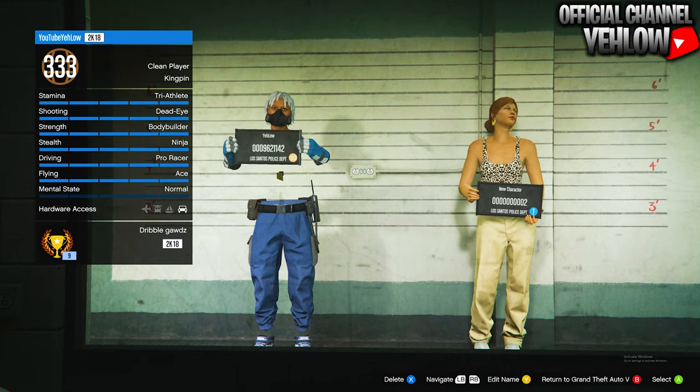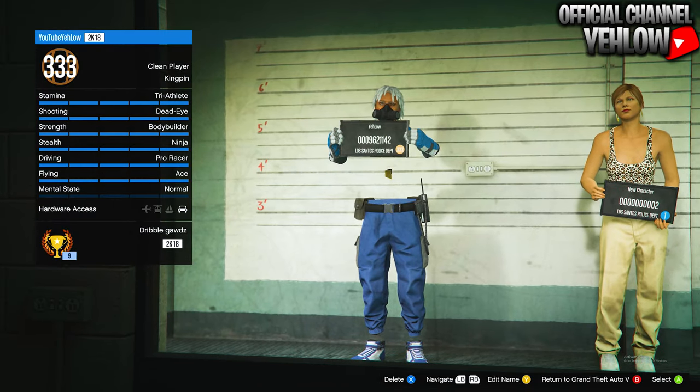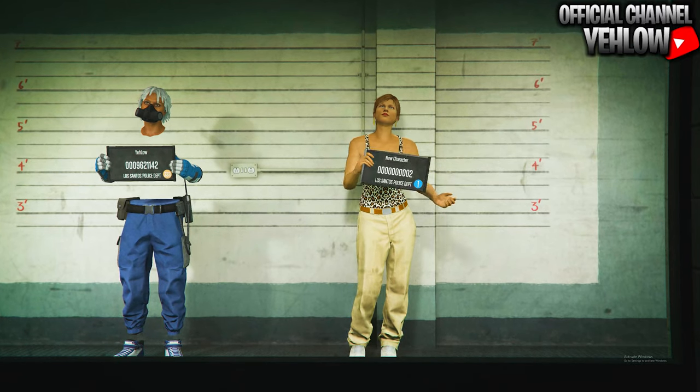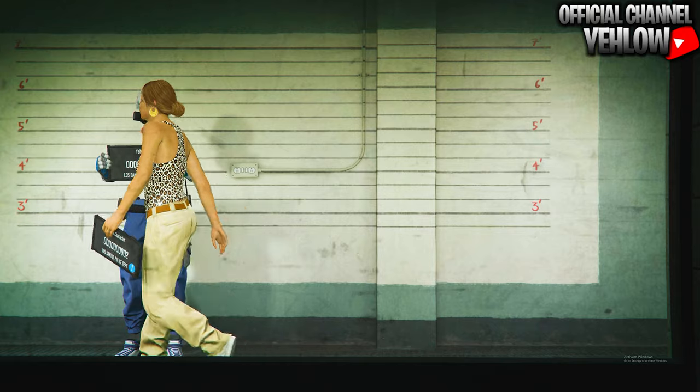When you get to this screen, make sure your male character is on the left in the first slot. If your male character is not in the first slot, you cannot switch them around, which means you just cannot do this glitch. But if your male character is on the left side, all you want to do is switch over to the second slot and make a brand new female character.